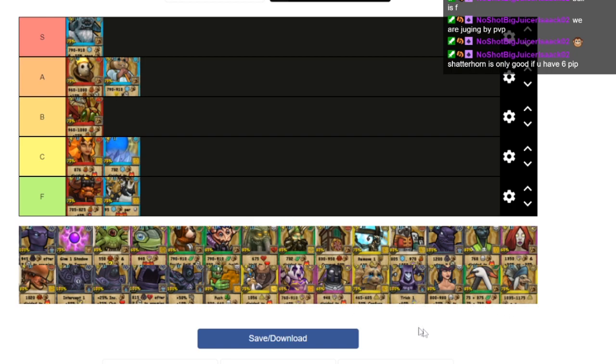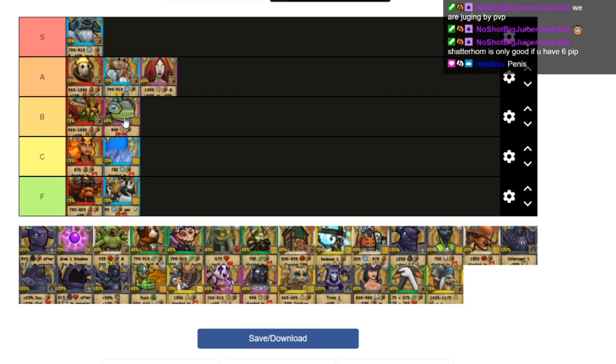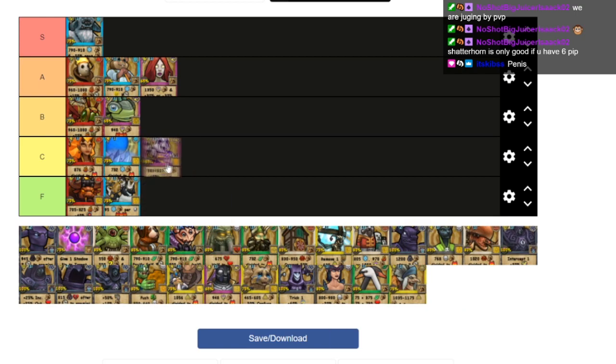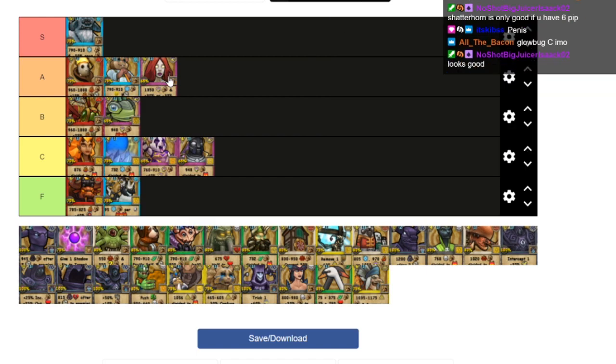Storm kind of doesn't have the best shadow spells in the game — their shads are pretty weak. Glow Bug is B, going by a mix of PvP and PvE. This other one is C, and this one is also C — I don't think it's good at all. But Glow Bug is such a vital Wizard101 spell; it's like the spokesperson shadow spell of the game, alongside Weaver. It does a ton of damage for being an AOE, so B is solid.